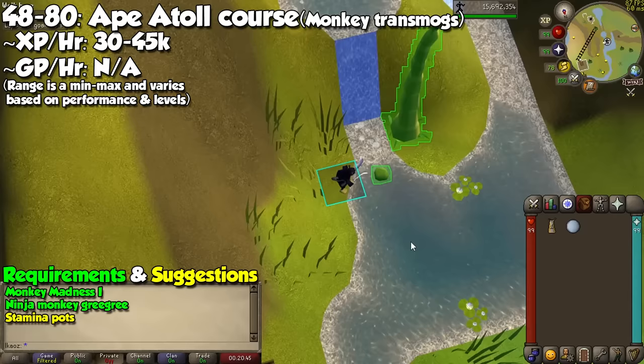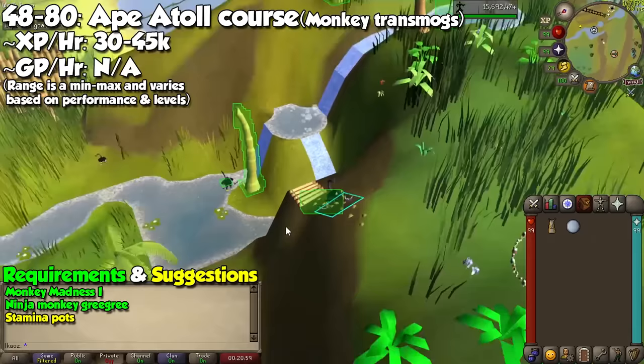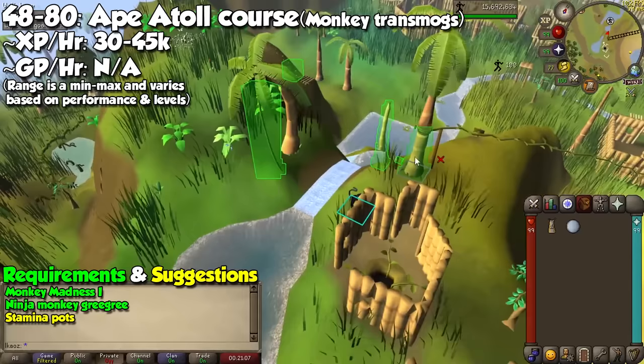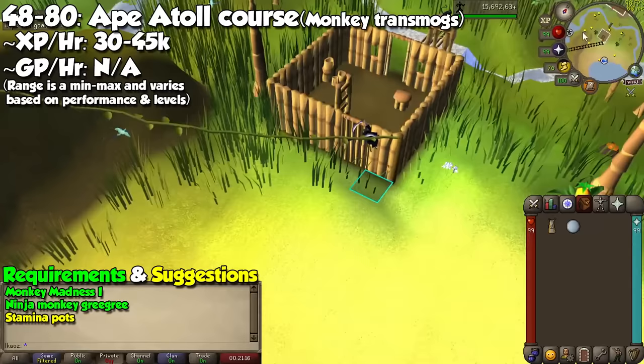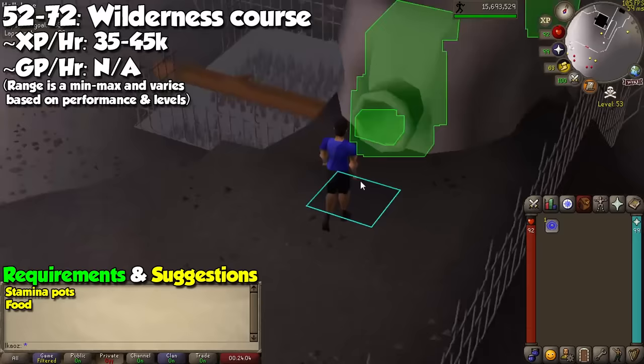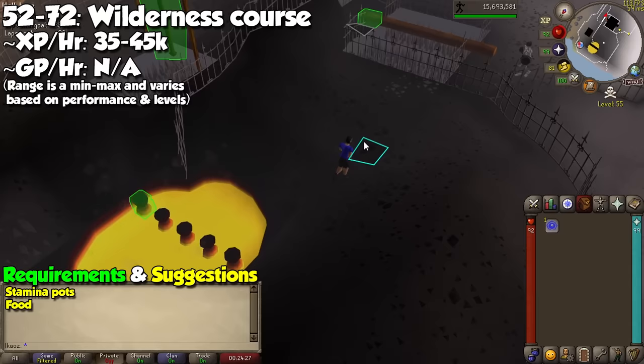At level 40, and after Monkey Madness, you may train at the Ape Atoll Agility course. This offers okay experience per hour at this level, but most importantly it will give you transmogs for the monkey you can carry on your back after completion of the Monkey Madness 2 quest. The highest number of laps you need is 2,000, giving you a minimum of 1.1 million experience, assuming you don't fail any obstacles. If you're not afraid of PKers, the Wilderness Agility course is also a decent option — you can come here with a few stamina potions and some food, and the best part is that if you're able to run circles around PKers, you can tell them to sit. Not the best option, but definitely a decent change of scenery.